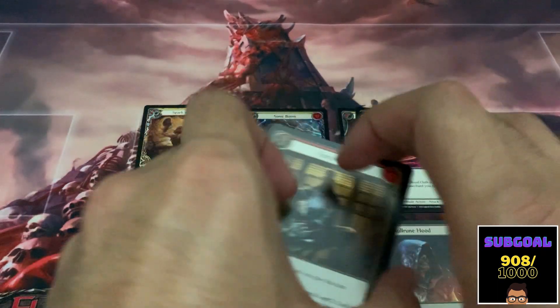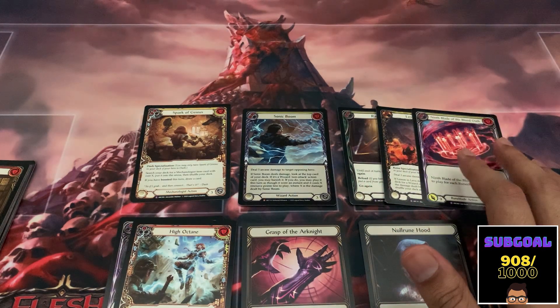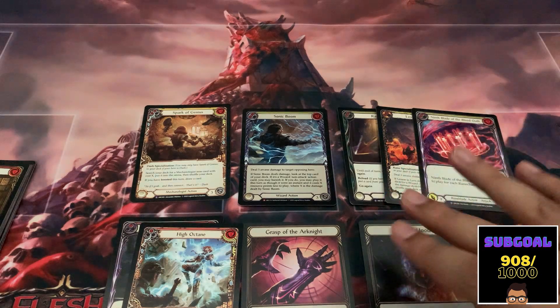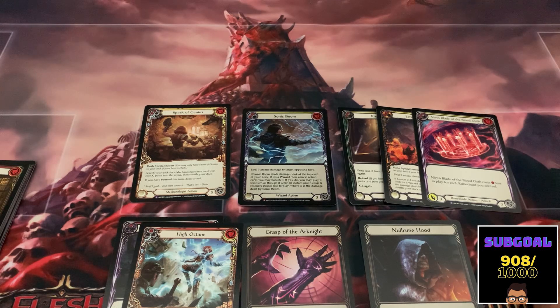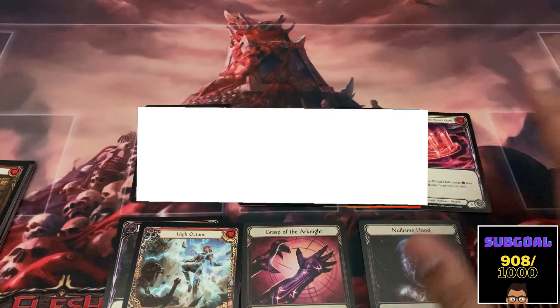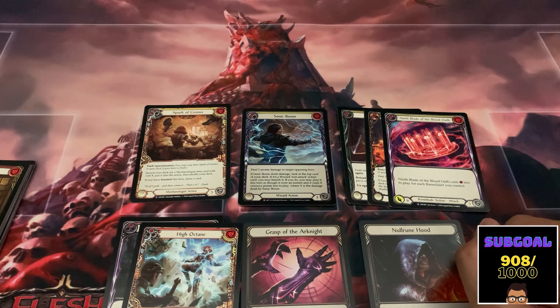That's it guys, that's our full pool: four super rares, three majestics, one legendary, and a rainbow foil Rune Hood. I'd consider this above average for this set, especially because of the Grasp of the Arknight. Thank you guys very much for watching. Even though Arcane Rising is going out of print, people will be trying to get their hands on the singles, so try to grab a few boxes if you're into Rune Blade or playing Azalea the Ranger. Since it's going out of print — that's it, thanks for watching, see you guys in the next one!